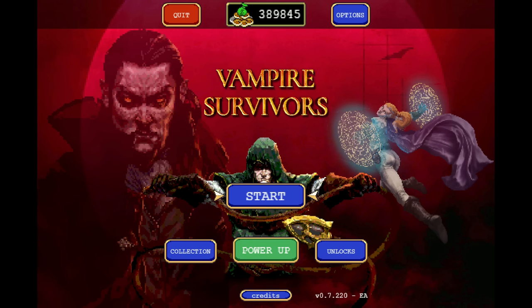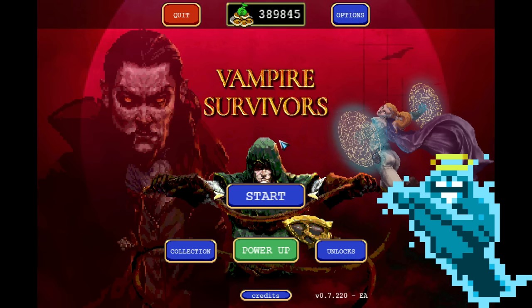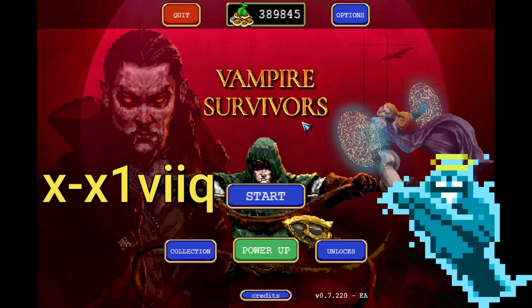Whenever you successfully unlock a secret character, you will hear a sound go off and you know that it worked. As the first character, we have Extash. His stats are quite bad and his level-up bonuses are 10% luck every 10 levels, 5 times. That means at level 50 he will have a bonus luck of 150%. All you have to do to unlock him is type in the code that you see on the screen right now in the main menu.